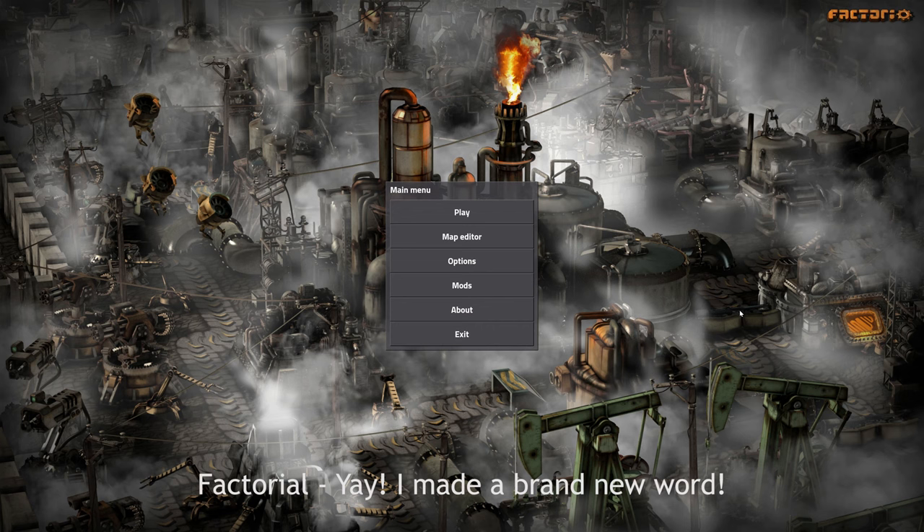In our last tutorial, called 'The Very Basics of the Game,' we went over how to command your player, how to control him, how to open up menus and close them, how to do some very basic things like mining, making a pickaxe, how to place objects like furnaces, and a burner drill.